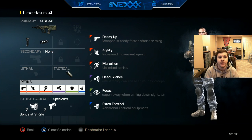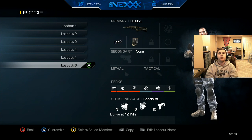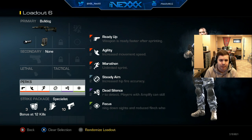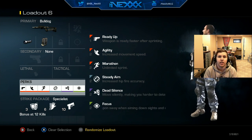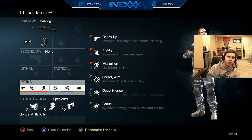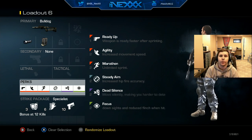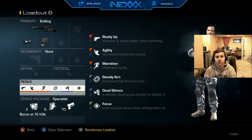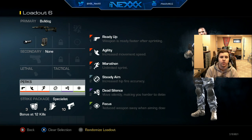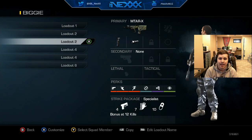Last but not least — all hail the Shoddy Bugatti. This is one of my favorite classes. All I use on it is ready up, marathon, agility, steady aim, dead silence, and focus. It really hurts if the other person is using stun grenades since this class has no attack resist, but I mainly only use it on Freight for the green rush. You're welcome to use it on any map — I'd recommend the Bulldog with muzzle brake and extended mags, and always rock steady aim and ready up on it.